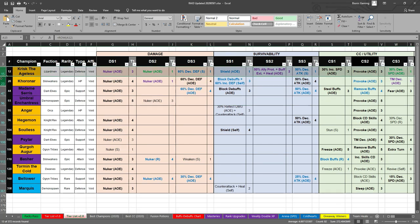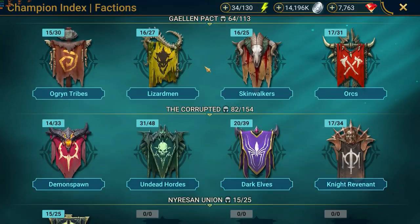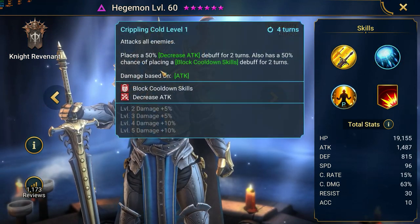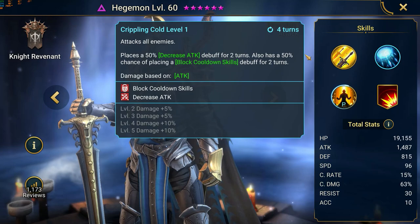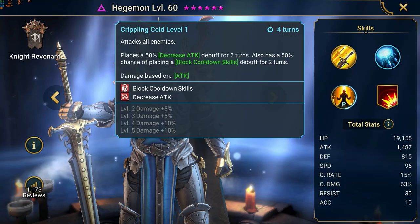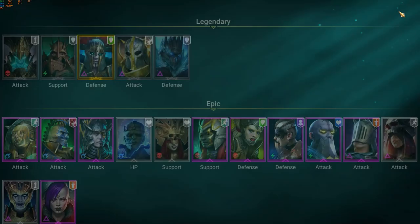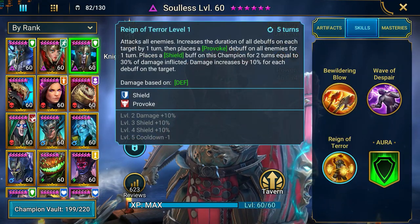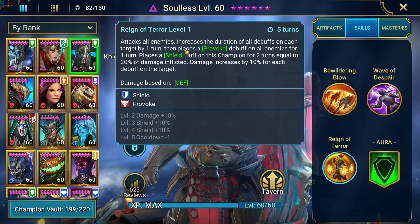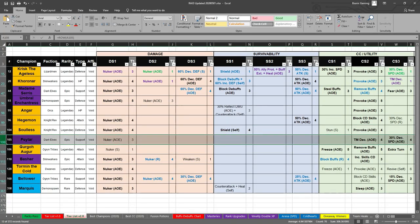If you aren't able to do this, start with Umbral Enchantress — it's a great option. There are also other legendaries. Hegemon is guaranteed to go first, which helps, but his skill is only a 50% chance of placing block cooldown on skills, so as a dedicated CC champion this might not be consistent enough. Solace has a guaranteed provoke, but he is really slow — slower than Torment — so it's hard to get him fast enough. Since his provoke can be blocked by block debuffs, Umbral Enchantress would almost be better in that case.